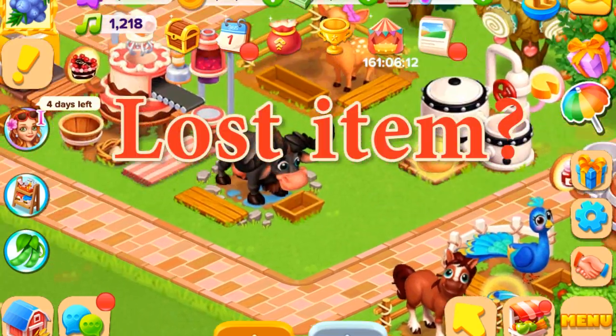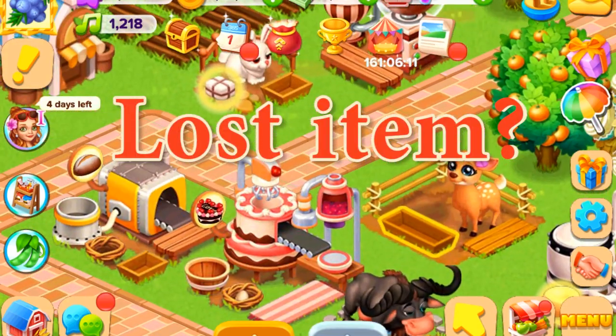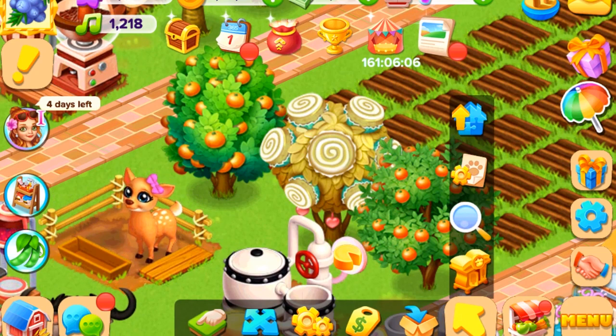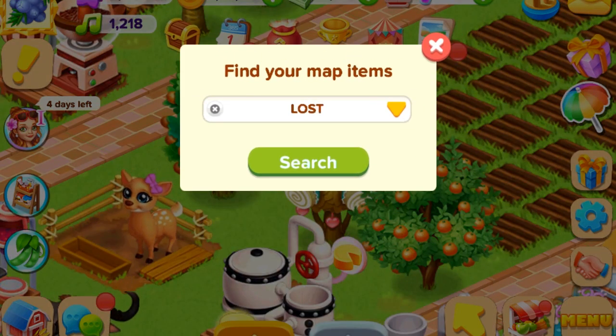Lost your favorite decoration? Or that one much needed upgrader? Use the search function to find it on your farm. Just tap on the yellow arrow and on the magnifying glass right here, and type in the name of the item you're looking for.